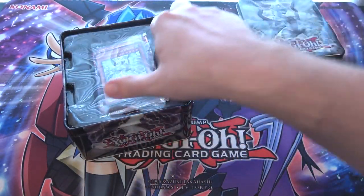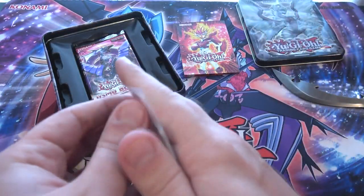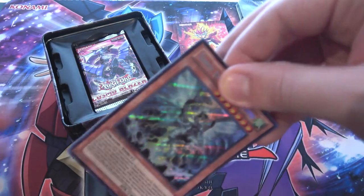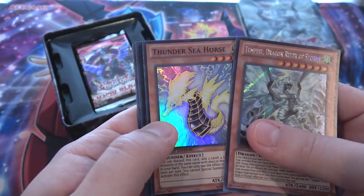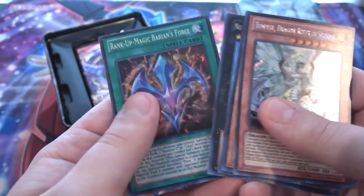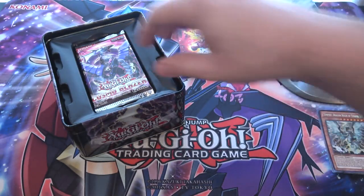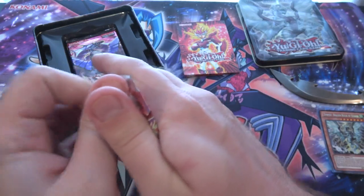We have Yuma on here — Super Saiyan Yuma, as I always say. Our promo pack, let's see what we get. Tempest is my favorite Dragon Ruler anyway, so I still like having all these secret rare versions and stockpiling them. So of course, Tempest — you guys know that. Thunder Seahorse, Gear Geek and X, Number 50, Black Ship of Korn, and Rank of Magic Baron's Force. There you go, that's your main card. Gear Geek and X is probably the best of the promos, although Tempest is pretty cool. Anyway, Cosmo Blazer — let's go with that.